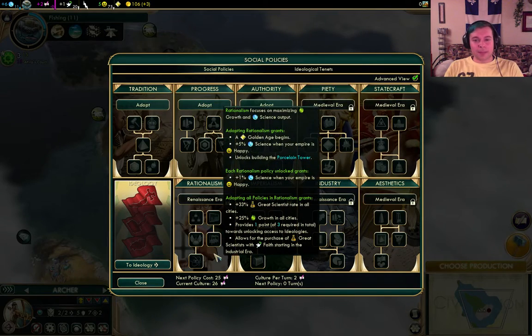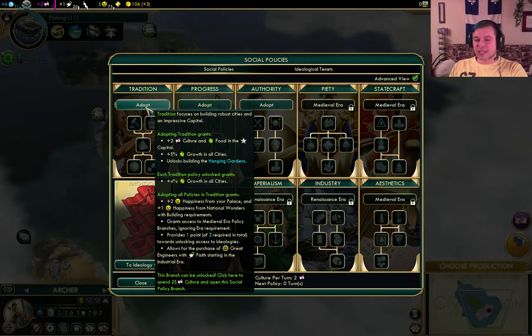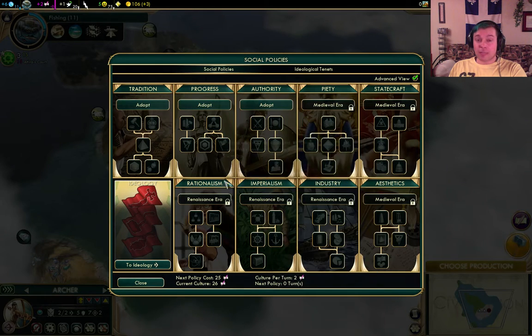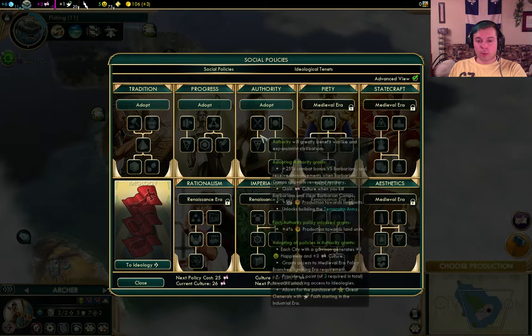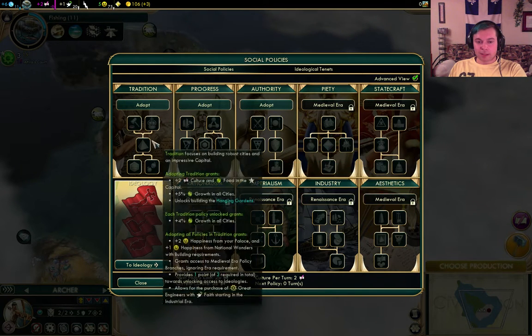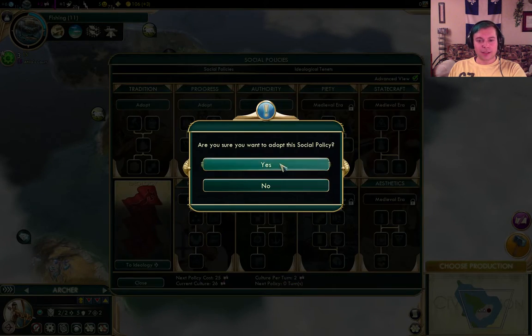We can adopt a policy. Progress - I like progress. Tradition - we don't have a lot of potential cities, so tradition might be good. Authority, though - and these have all been rebalanced as well. Normally tradition is like a no-brainer, you always take tradition. But in this case... I think we're going to go for Authority. We, Attila, want something militaristic. Warlike and Expansionist - that's going to be us. Let's have Authority.